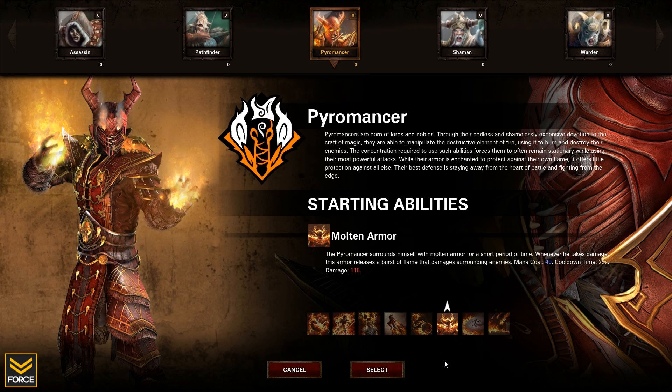Then we've got Molten Armor — an armor of fire around you that damages anyone who hits you. Whenever it takes damage, the armor releases a burst of flame to the surrounding enemies. This is really good against melee enemies who are up in your face, such as the Warden or the Assassin.